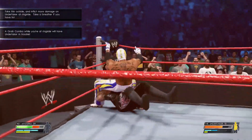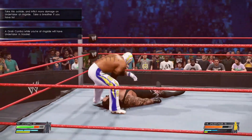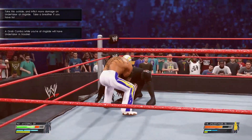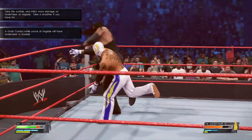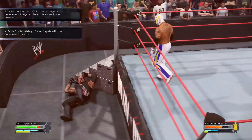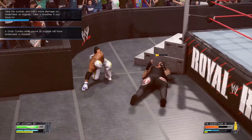The next two objectives require you to be on the outside of the ring and do a grab combo. You can achieve this by doing 3 light or heavy attacks and the 4th move has to be the grapple button. You have to constantly damage him outside the ring. Go in and out of the ring if you have to break the referee's count so none of you get counted out.